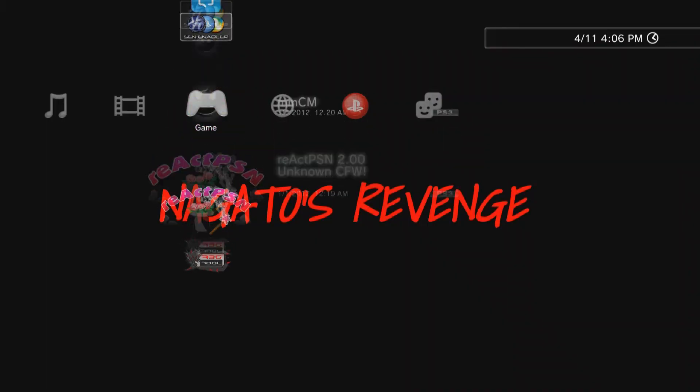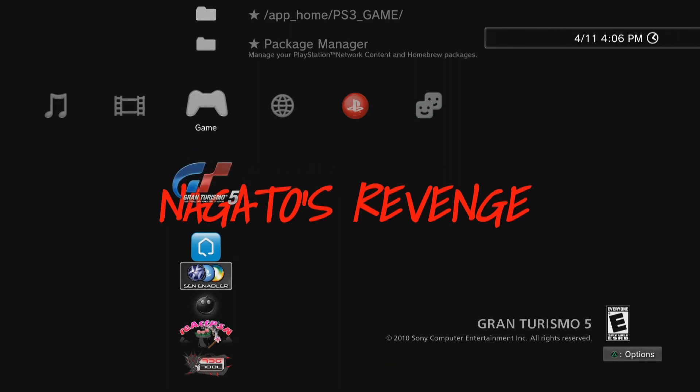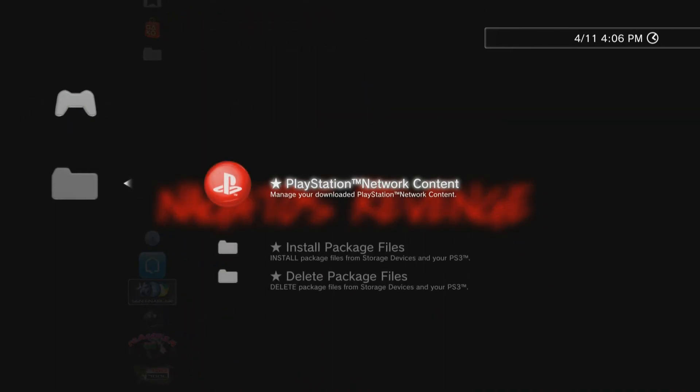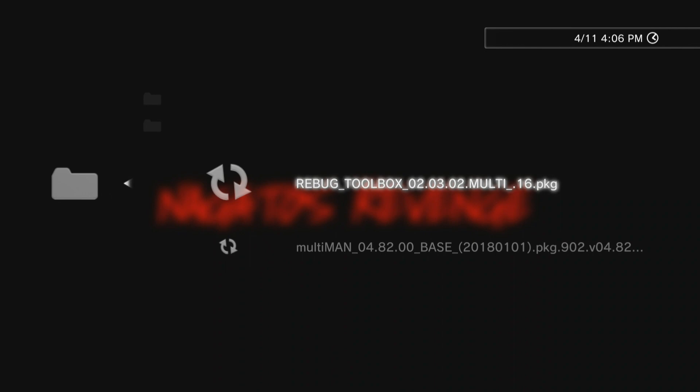Back on your PlayStation 3, plug in your FAT32 USB drive that has the two PKG files and your unreleased game or dev build. Go to the XMB, scroll over to the Game section, scroll down to Package Manager, select Install Package Files, then choose Standard. You should see the two PKG files on screen.